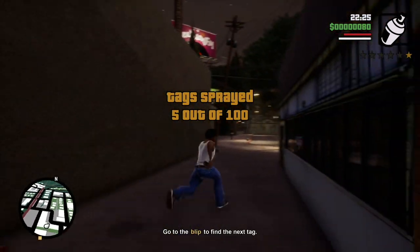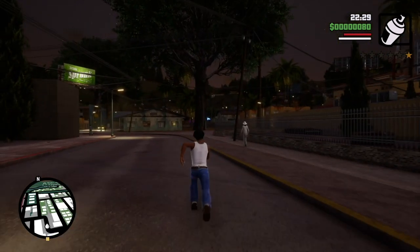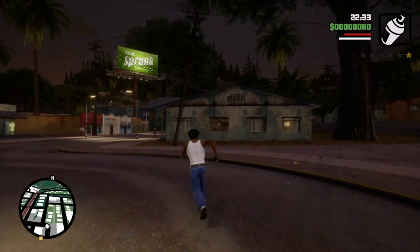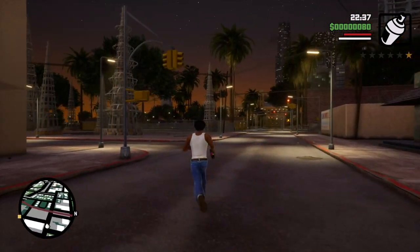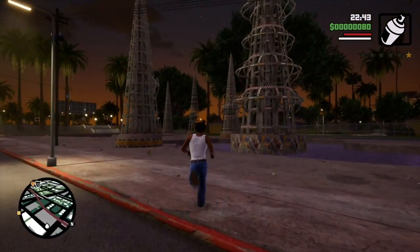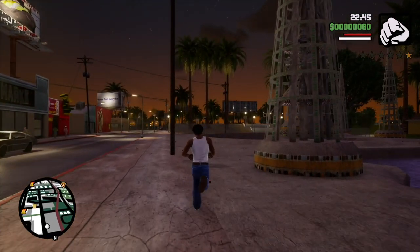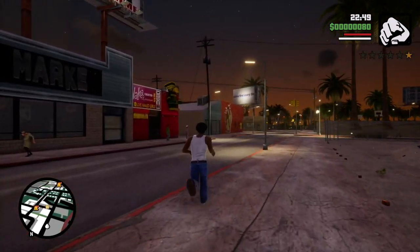I took down a couple of gang members and the cops are shooting at me, but I gotta get away from the police. Unfortunately, CJ's stamina is not yet as high as it should be. This sucks, but eventually I will get away from the police — it's easier to run with your hands empty. Hopefully I can get CJ away and get back to tagging.